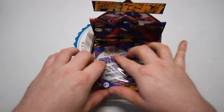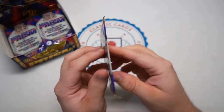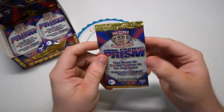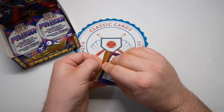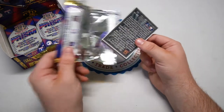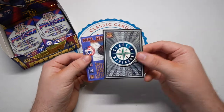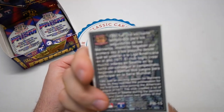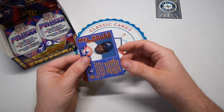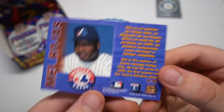Two cards a pack, super thin packs — one prism card plus a bonus card, usually a team logo. Let's rack it open and see what we got, check out the design of the base set. The first one is going to be a Mariners team logo, so nothing special — it's just a card, not a sticker. We'll keep those off to the side.